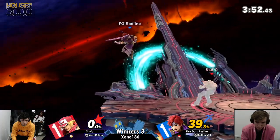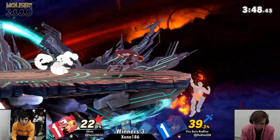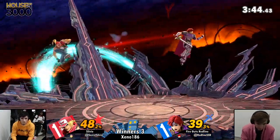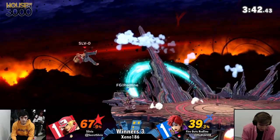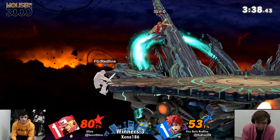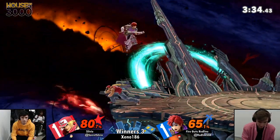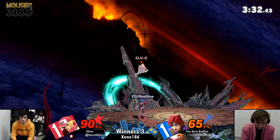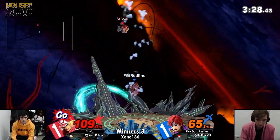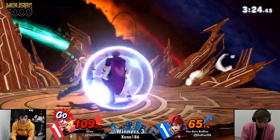Maybe trying to read a dash-in with the power geyser, and the upper was enough to take out the stock. Right now 39% — this isn't too far behind Redline. The 22% with its side B — clutching it out. And just like that Redline brought it all the way back. 67%, 80% — Terry offstage, definitely not where he wants to be. Sylvia in the ledge trap scenario, and he's so good at just applying corner pressure — very appropriate considering the character is from King of Fighters and Fatal Fury.